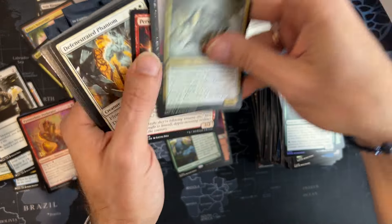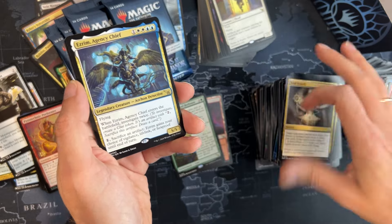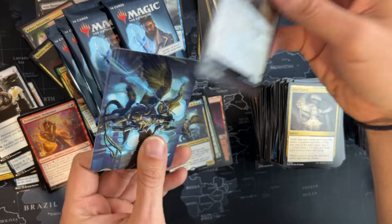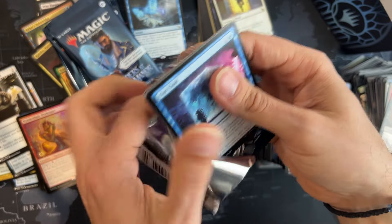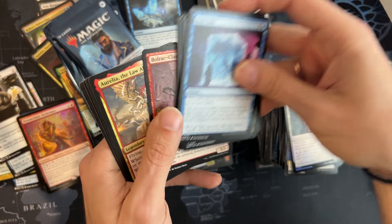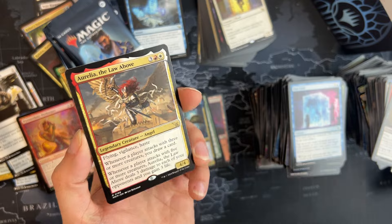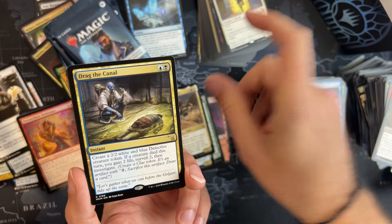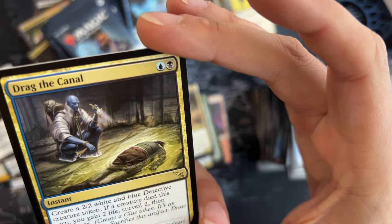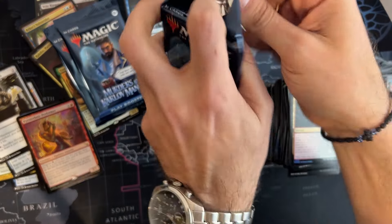I don't need to read anything else, I don't care about the solving of the case — the card speaks for itself. We got the Azorius Agency Chief — a nice flyer. Cards are everywhere — I thought they were here, they are taking the place of some lovely clues. We got Aurelia — the Law Above the Law — flying, vigilance, and haste with a draw mechanic if you have an army. Nice! The Drug Canal — I can see it solving things already. Very nice. We get a Breakout and pack number four.